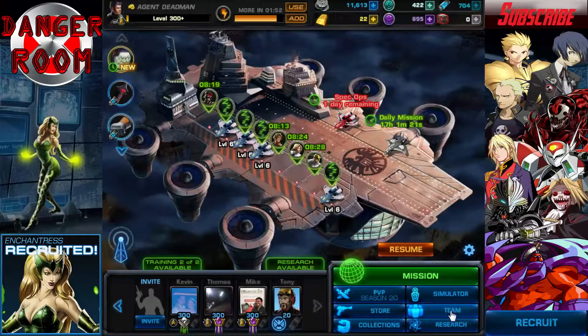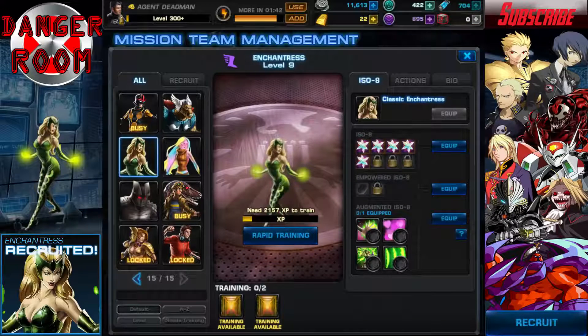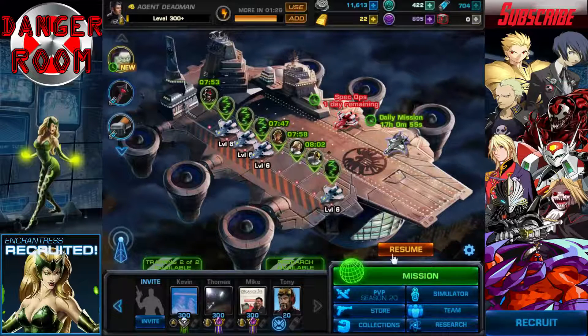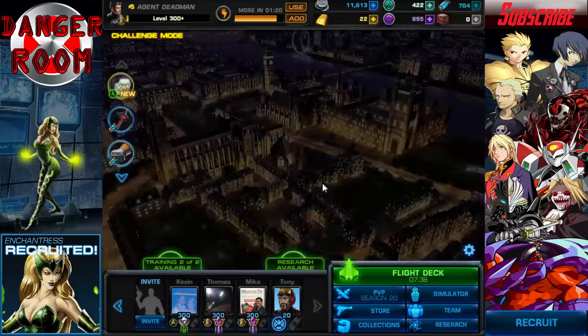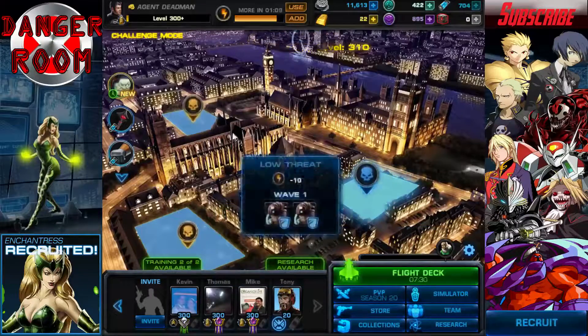Today we're having a look at another Spec Ops lockbox hero. Of Asgardian descent, it's the Enchantress. So again, much like the Destroyer, she doesn't have anything on her because I don't use her enough. She got to level 9 and then she stopped being useful. She's an infiltrator, so of course she's fragile.